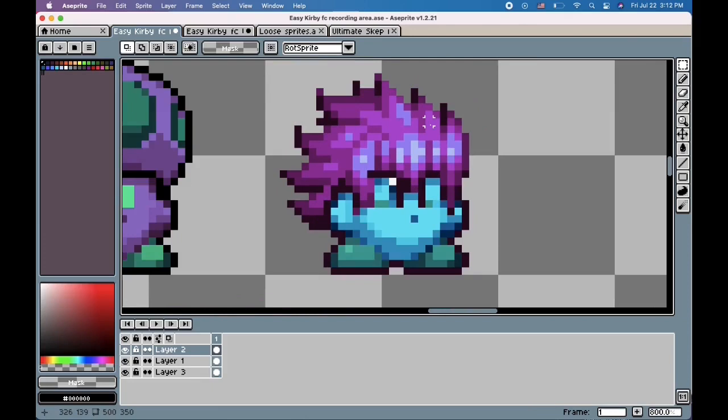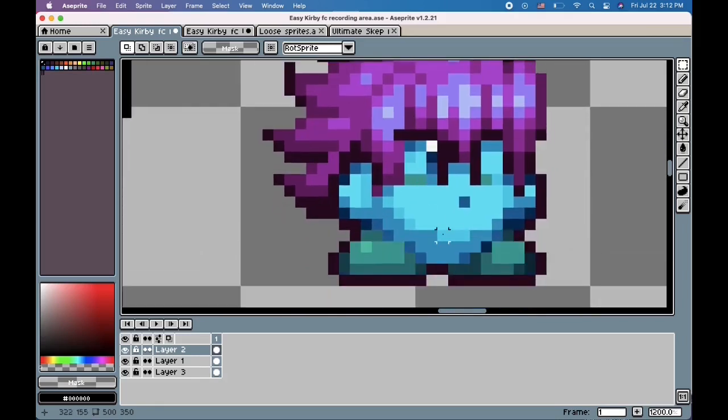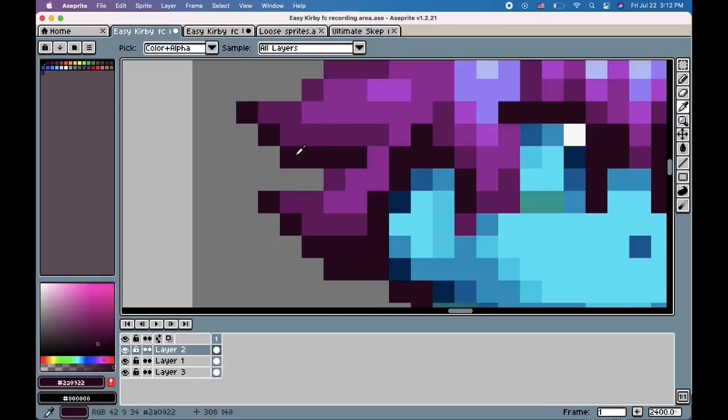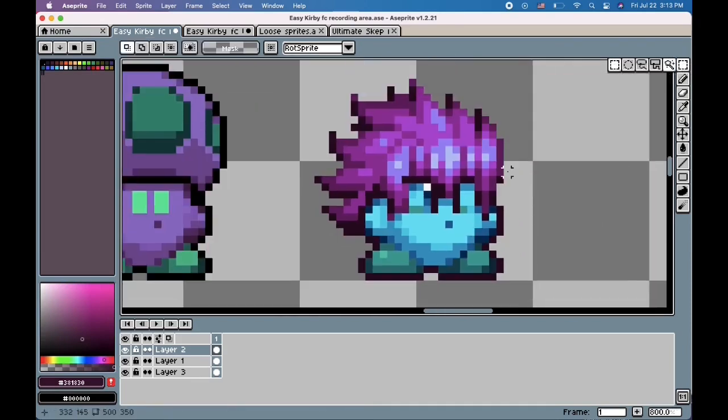One problem you can run into with this technique is the style of another game's sprites not matching the Kirby DBA style, although it's partially just style preference. This hair is pushing it a little, but I think it still works, especially with the darkest shade of hair being the same color as the body's outline. As a general rule of thumb, don't try to mix 8-bit or 32-bit with 16-bit.